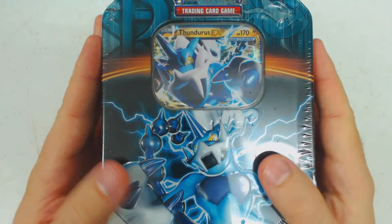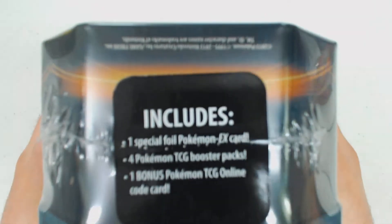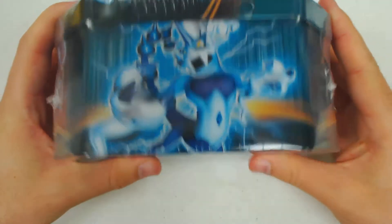First we're going to take a look at the security features. You can see that the Thundurus and the Pokemon Trading Card Game logo are textured so that you can tell whether or not the tin is legitimate or not. You've also got this sticker on the top and we'll show you all four sides of the tin as well as the bottom.